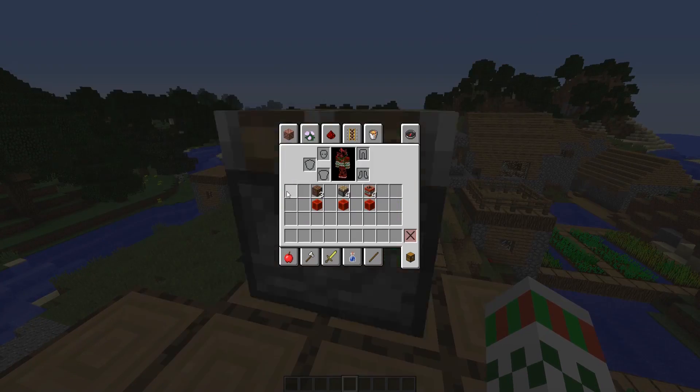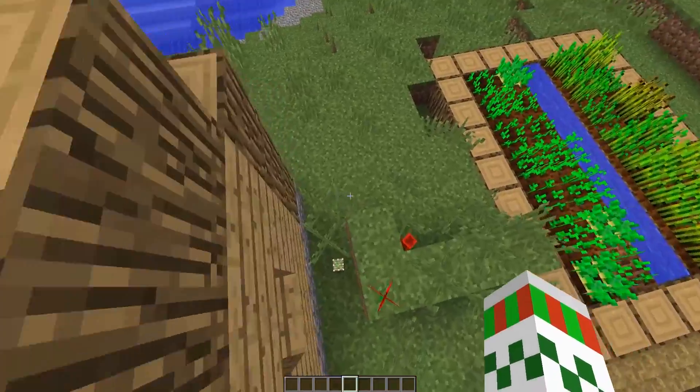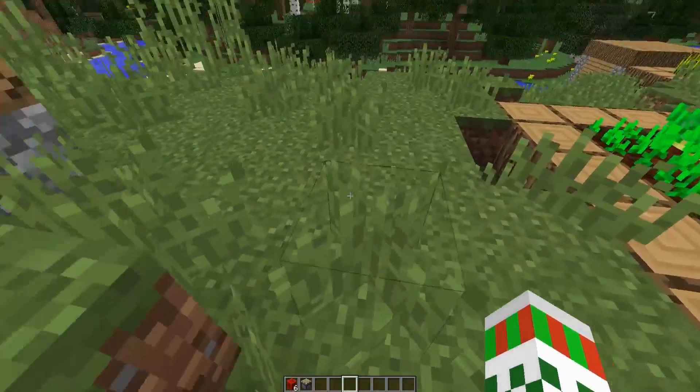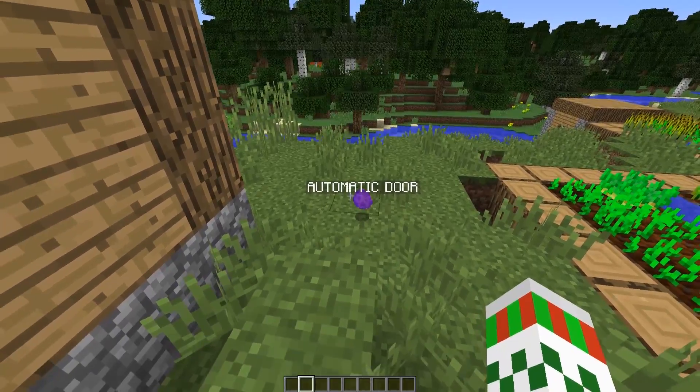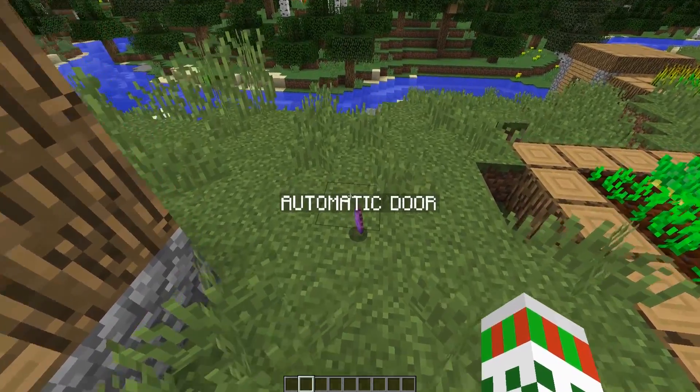The first crafting recipe allows you to create a door automator. Drop on the ground one sticky piston and one block of redstone to craft an automatic door.